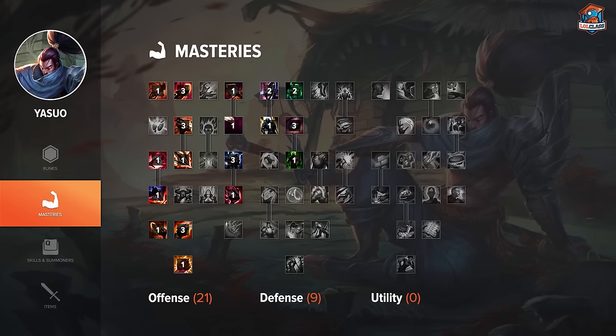On Yasuo I run 21-9-0. It's very straightforward — just getting attack speed and Frenzy of course. Frenzy is very important because Yasuo is constantly critting, so getting the extra attack speed from Frenzy is super important. The 9 points in defense helps with his weak early game, and having the extra armor and health helps a lot.